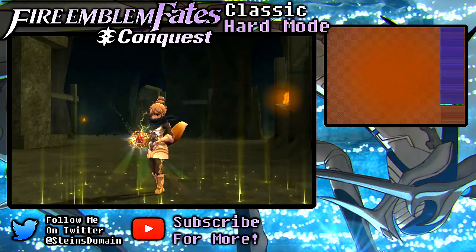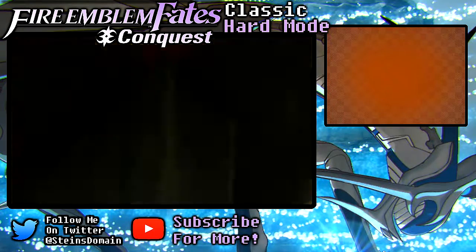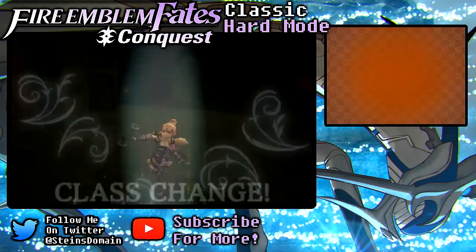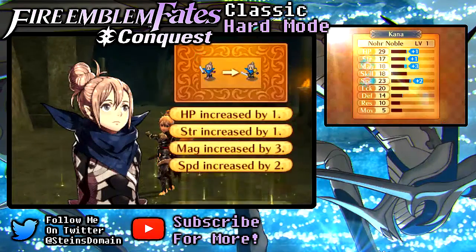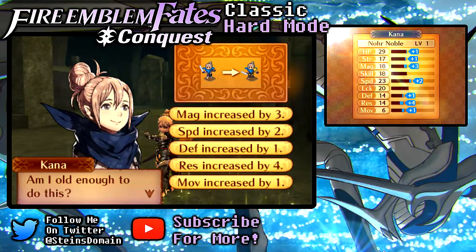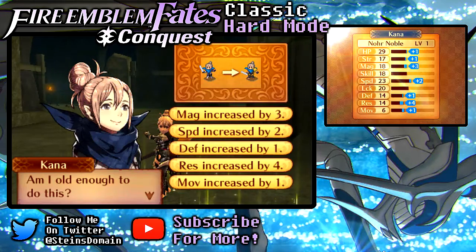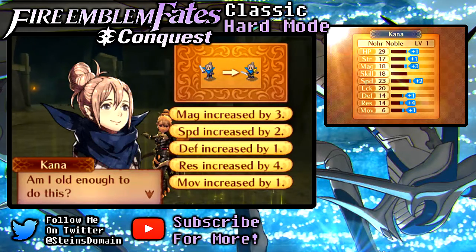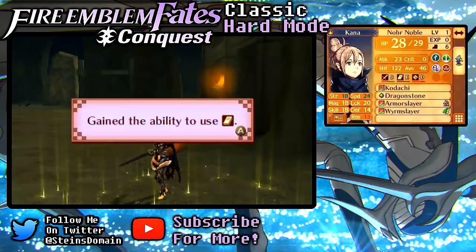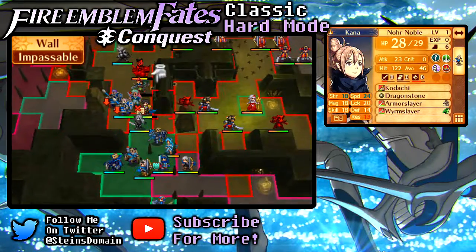We're going to use that Master Seal on ourselves so we can get the experience in this battle. Look at this — Nohr Noble for Kana! Like father, like daughter, right? I'm sorry, guys — it's all because my computer needs to update. I probably should have restarted the computer before I started recording; that's usually what I do, and it usually helps by closing down all the stuff that's been running. But I can't do that right now, I have to go to work in a little bit. All her stats increased and she's now a Nohr Noble — she can now use tomes and magic as well.